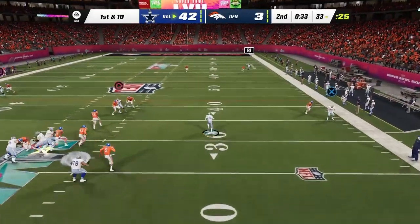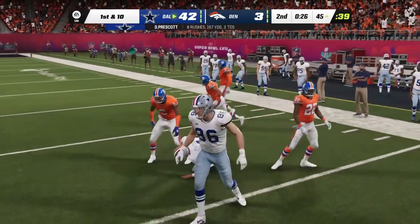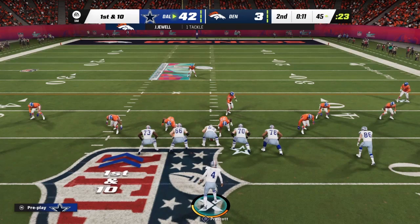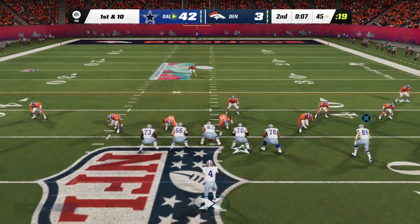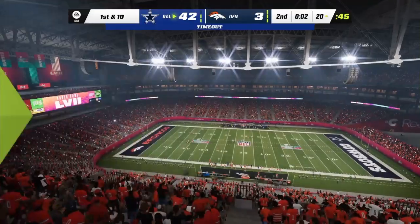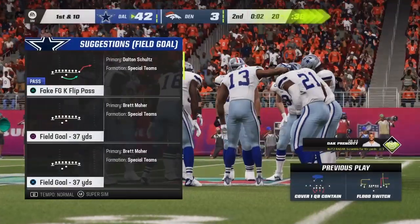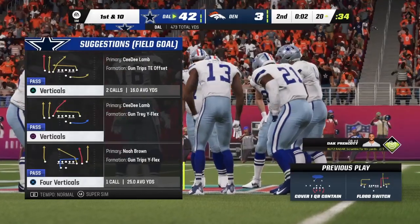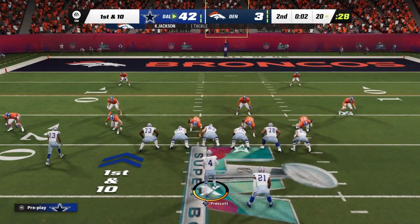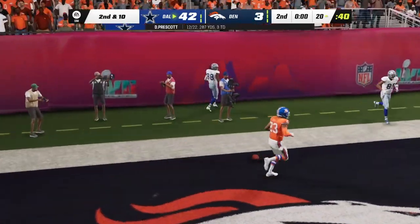Prescott makes a great move and is taken down at the 45 — no one to help downfield but no problem scrambling 22 yards for a first. Prescott drops back — caught by Lamb. We're going to get a timeout with two seconds remaining in the second quarter. A bit of a surprise they're going for it with two ticks remaining — final play of the half, Prescott drops back — knocked away, incomplete.